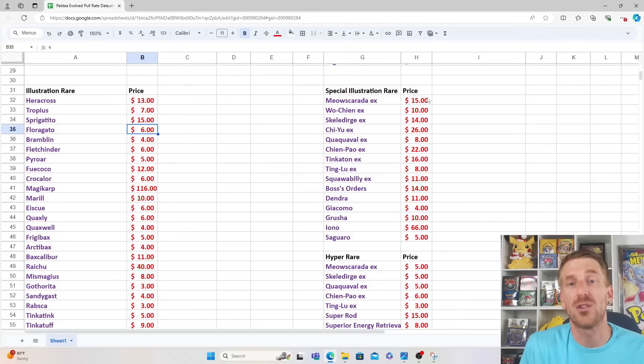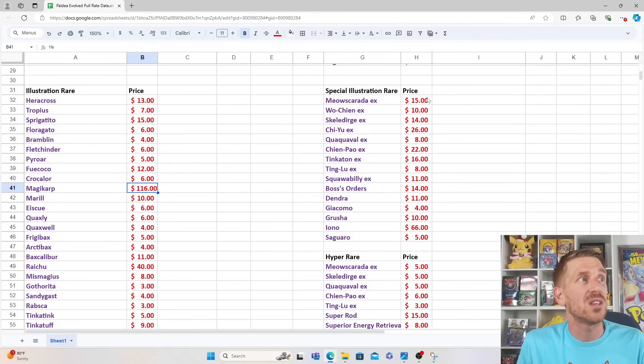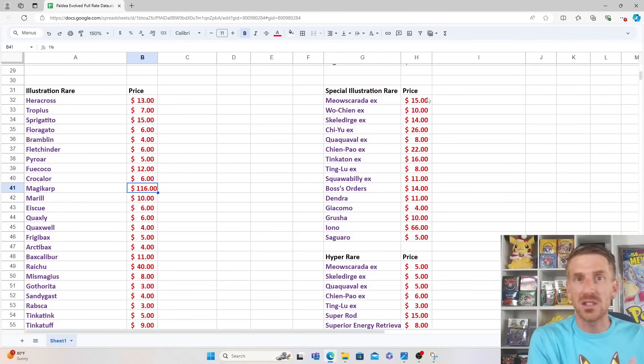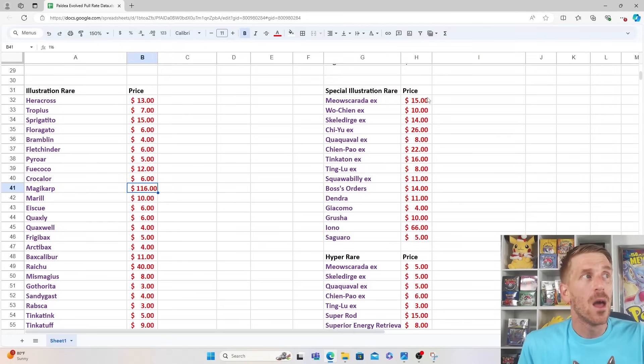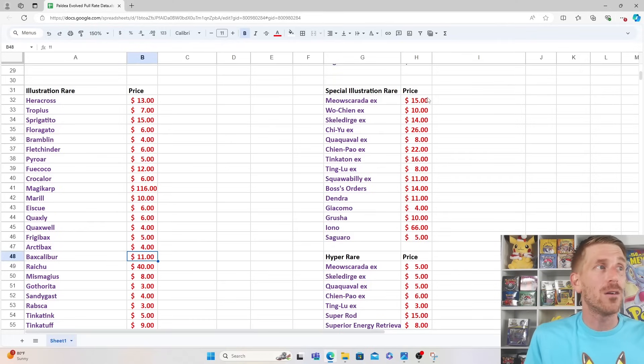You have the Heracross at $13, Tropius at $7, Sprigatito for $15, Floragato at $6, Bramblin at $4, Fletchinder at $6, Pyroar at $5, Fuecoco at $12, Crocalor at $6. Magikarp has come down quite a bit — at one point it was at $150, going from about $70–$90, then manipulation happened and it jumped to $125, then $150. Now it's all the way back down to $116. Then we've got Merill at $10, Icy Spoon at $6, Quaxly at $6, Quaxwell at $4, Frigibax at $5, Arctibax at $4, and Baxcalibur at $11.